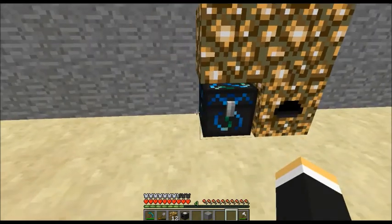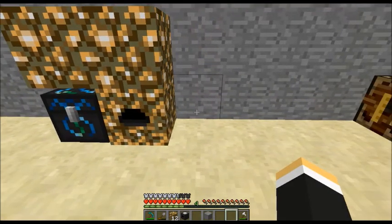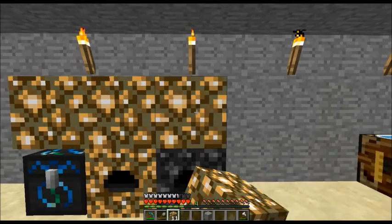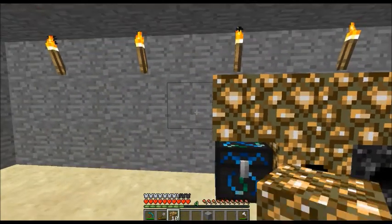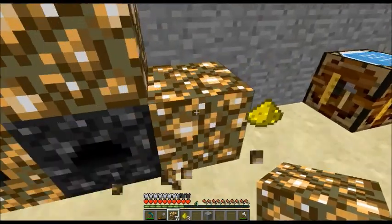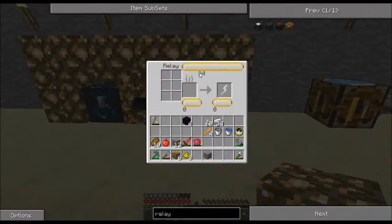What the anti-matter relay is going to do — we're going to put that here next to the collector, and we'll put this next to it. The reason for the glowstone is because it enables more energy. See, this thing's filling up? That's drawing energy directly into the Klein Star.